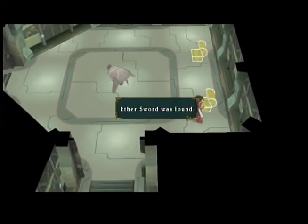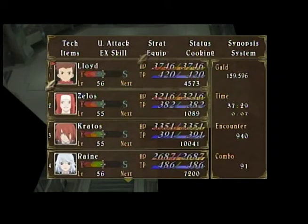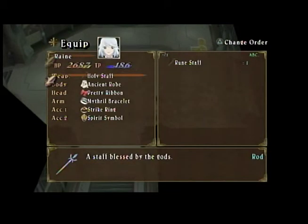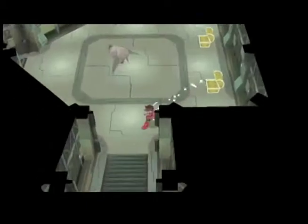Rune staff. Of course I like EX gems, but we get a ton of equipment in here which is awesome. New weapon for Rain.